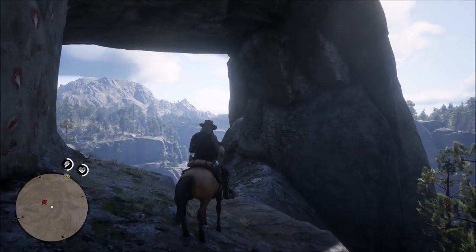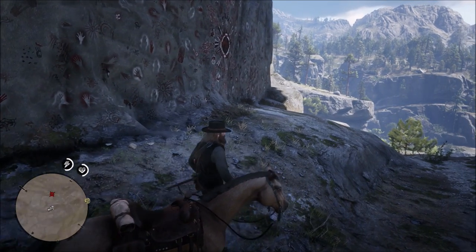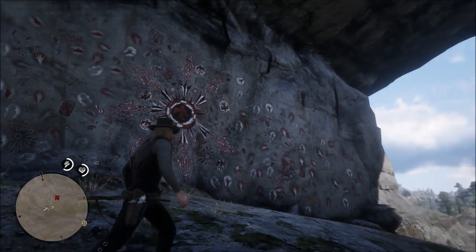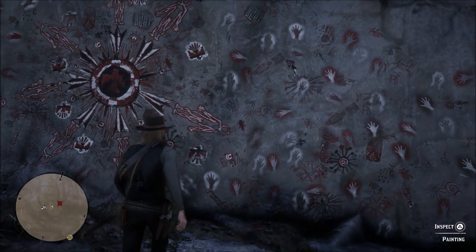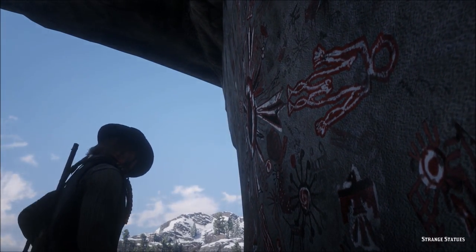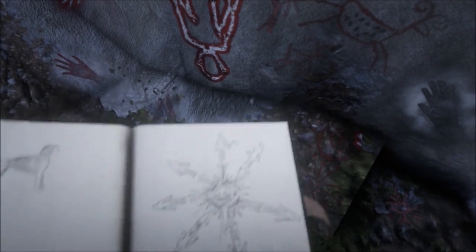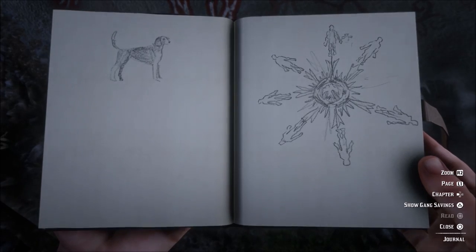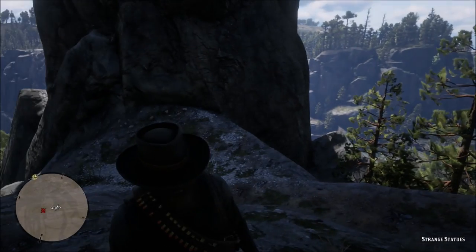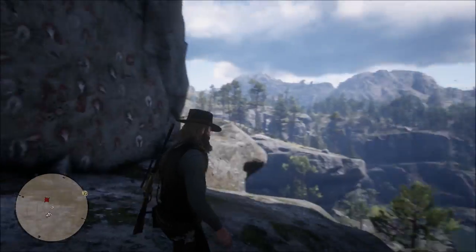Here we are at the location. Right there where all of the drawings are is where you want to go. Get up close so Arthur can add this to his journal. This right here is actually the answer for where we're going in the next part. Let's add this into your journal — I don't remember drawing a dog. But anyway, this is the first location. Come here, get the image added to your journal, and then you can go to the next location.